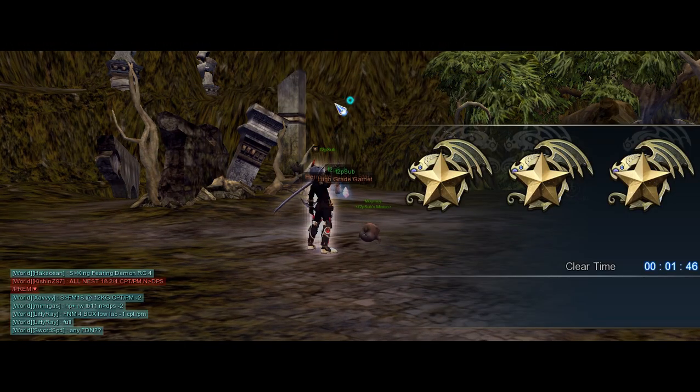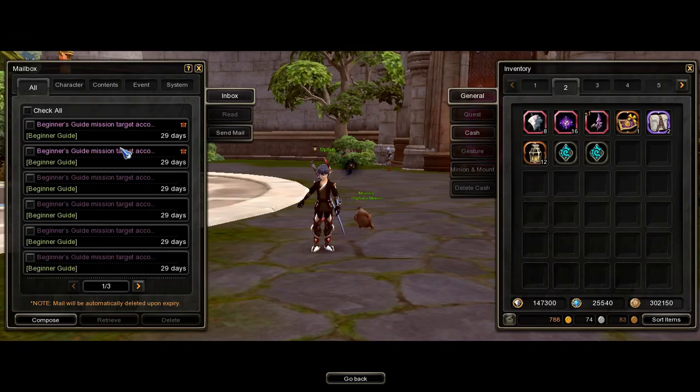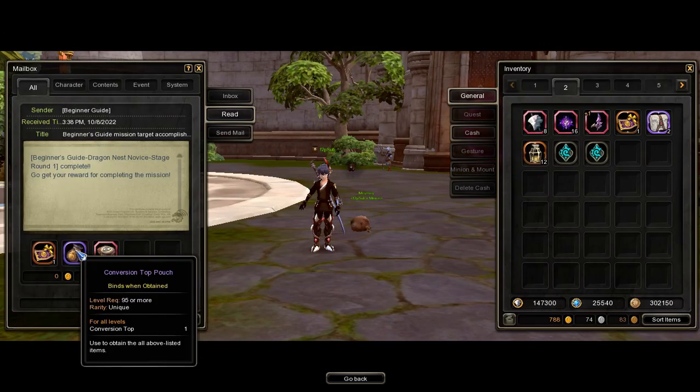After clearing the Stage, go back to town and get the rewards in the mail, then open and equip the Conversion Lower Body Costume and the Minos Armor Upper Body Armor.